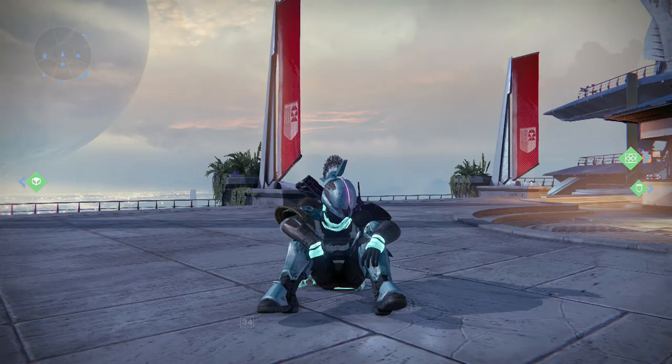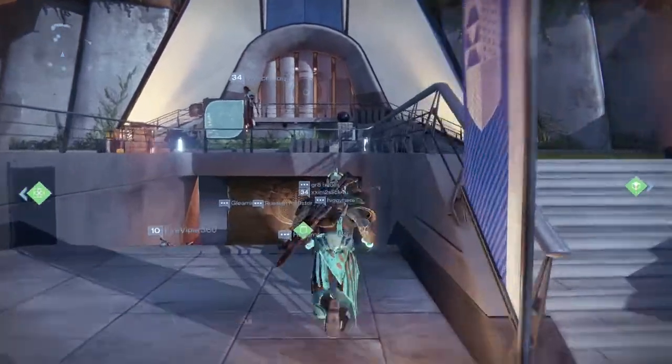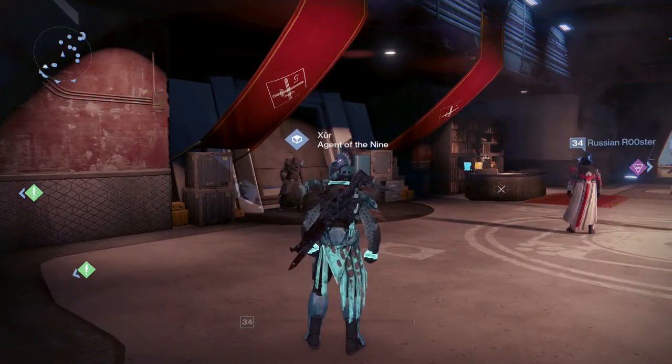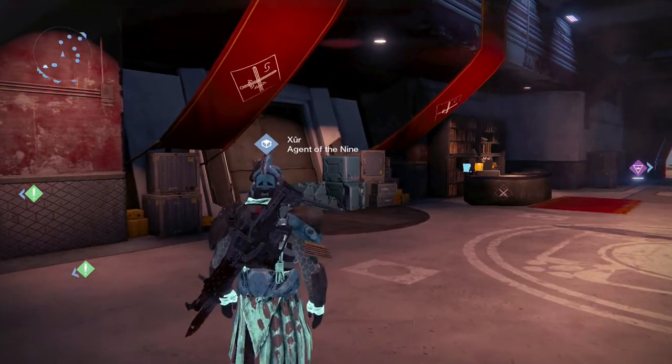What is up guys, Jin and iGami over here, and today we're going to be seeing what Xur is selling this week in Destiny. To find him, literally just go right down the stairs in the Hall of Guardians, make a left right next to Eris Morn, and he'll just be standing there right next to the Crucible vendor. Let's go see what he has.